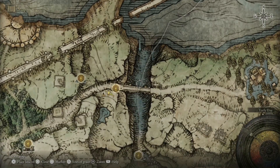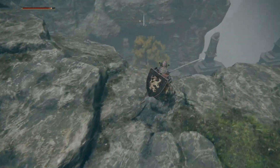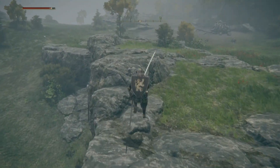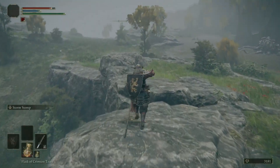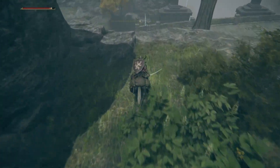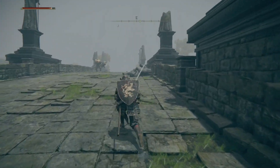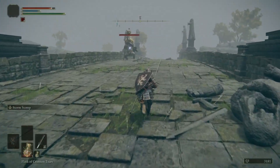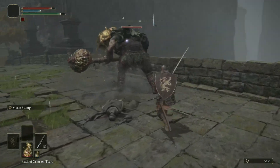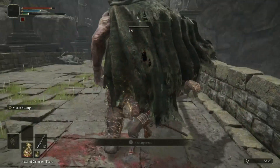Our next spot is actually up here, but first we've got to shimmy on down. Across this bridge there's a pumpkin head — remember when he was a boss? Now he's just a regular old enemy. It's a testament to how strong we've become since the very beginning of the game. Definitely attack from behind instead of the front, because his head is armored and hitting his helmet doesn't really do much damage.